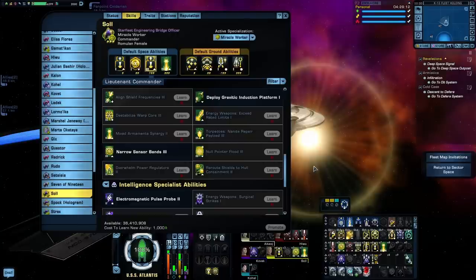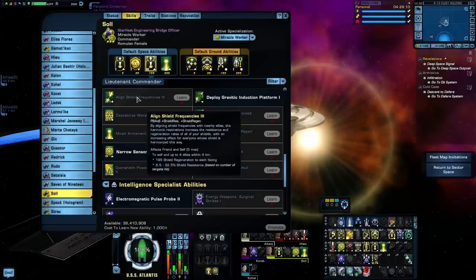These two are the heavy hitters of the Miracle Worker specialization, and they're exactly why I like Miracle Worker seeding. But let's take a quick look at the other Miracle Worker abilities. Aligned Shield Frequencies can actually be pretty good for a tank build. The actual shield heal itself isn't going to be overly useful, especially against enemies like the Borg. However, this heal applies to yourself and the rest of your team, and healing multiple targets is a great way of generating threat.